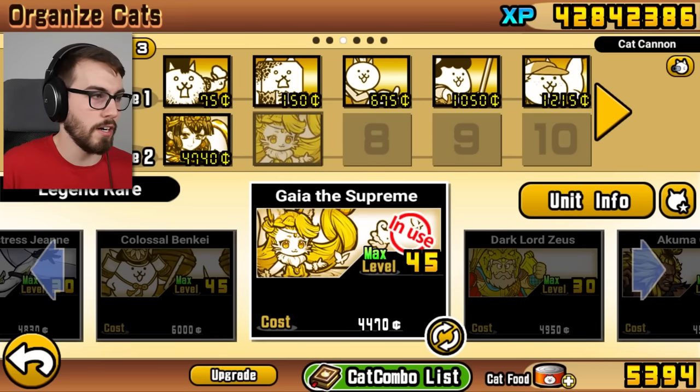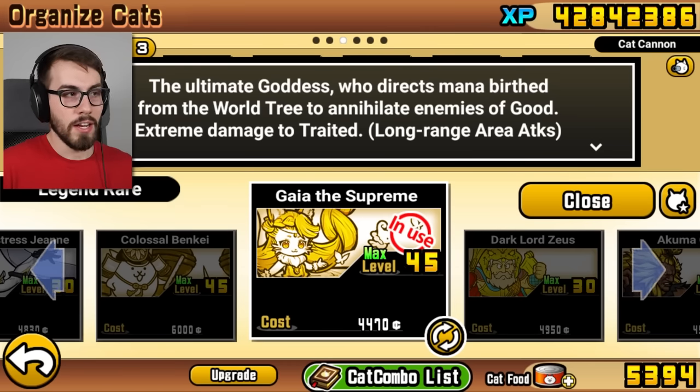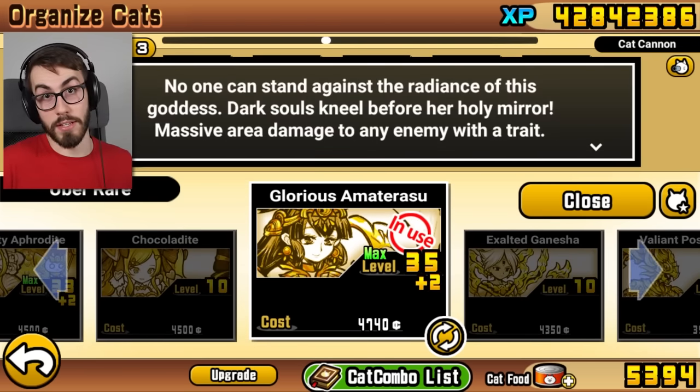We're going to put Gaia the Supreme in here, and I'm also going to be using Amaterasu. That way I have lots of damage for traitless enemies, but I also have the zombie killer that Amaterasu has.